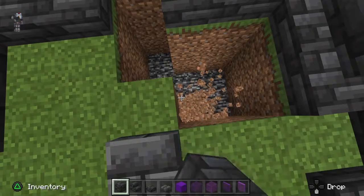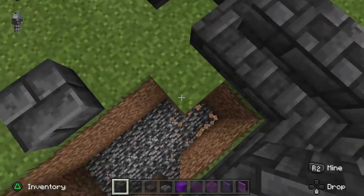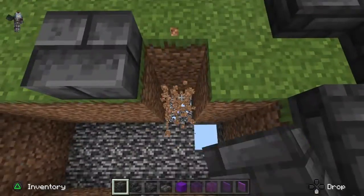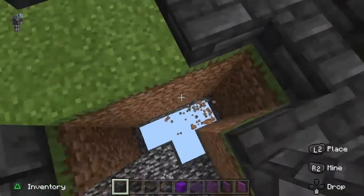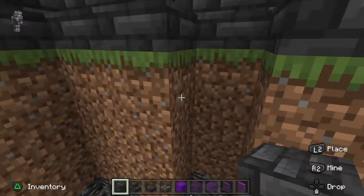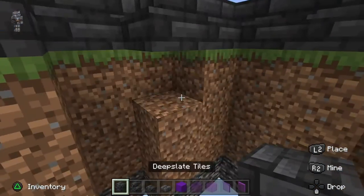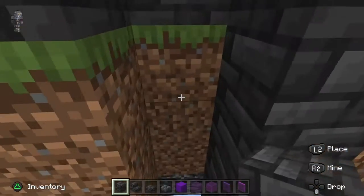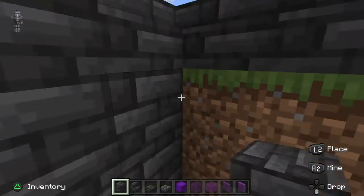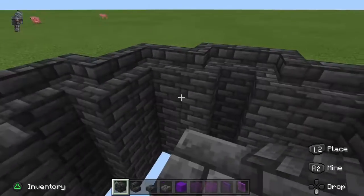Make sure you break all the blocks — you can make it as deep as you want. Since I'm on a flat world, I'm going all the way down to bedrock. Then break the blocks beneath the stairs so that the stairs and the solid block match, taking it all the way down as well.